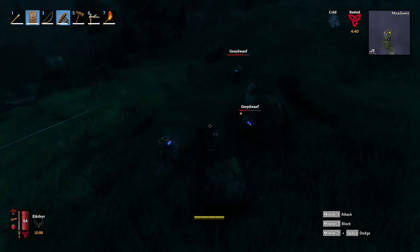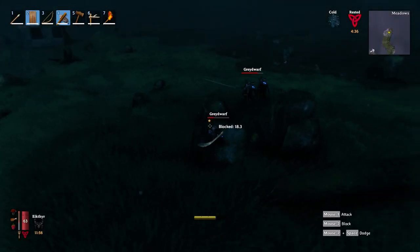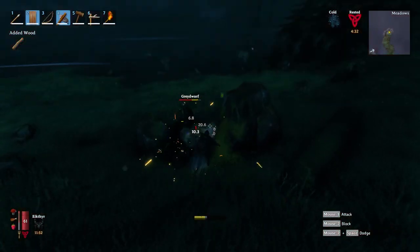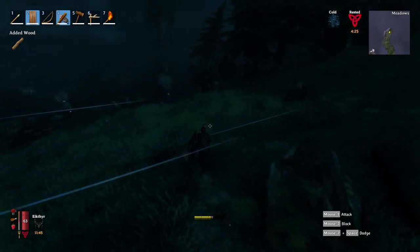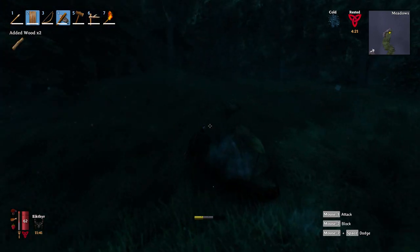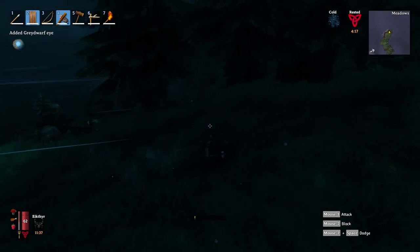It's less noticeable in the early game in the meadows — incrementally smaller — and in the black forest you don't really notice it that much. But if you're going into the swamp and you see a two-star monster, it is going to smash away most of your health even in bronze armor. They do seem to drop more loot as well, though no new item types that I've seen. So if you're farming mobs go for them; if you're just trying to get away, just run.